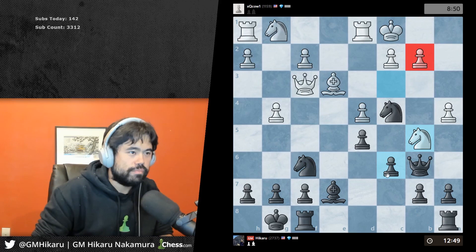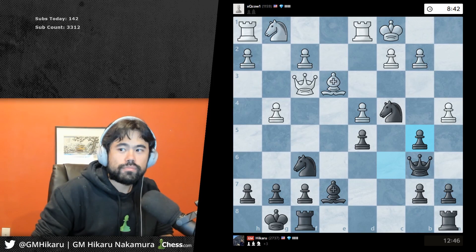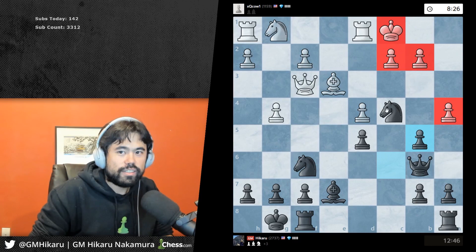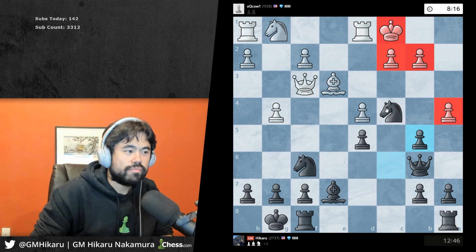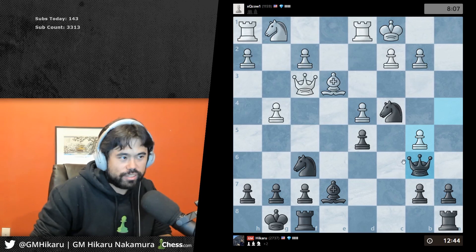You stopped my threat — I was threatening checkmate by taking your pawn. This is pretty tough because you have one less knight around your king and your king is kind of on its own with these pawns. If you take pawn, take pawn, then I take pawn and it's GG.